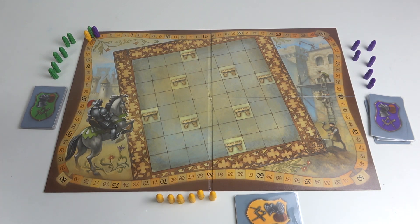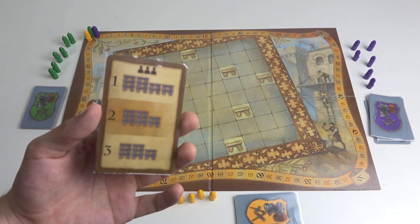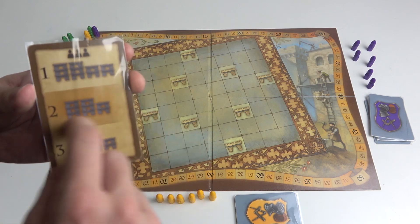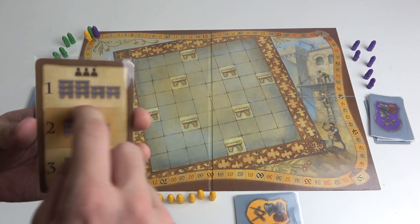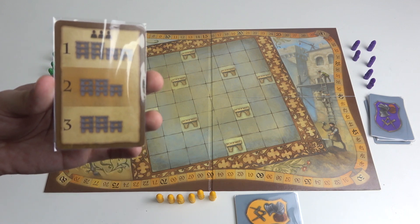Then put the face card on the table for everyone to see. The face card must correspond to the number of players, so for three players choose a three player face card. As you can see, this tells you which face needs how many segments in towers.